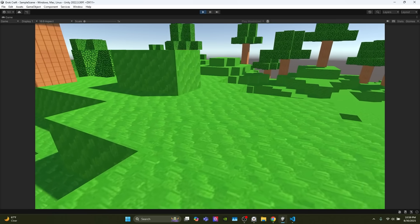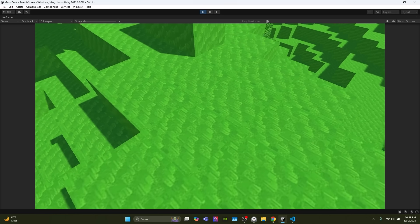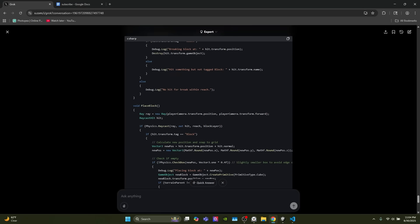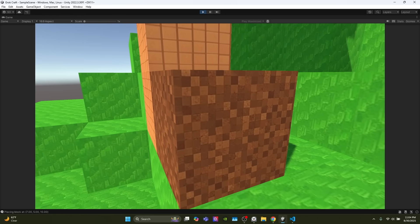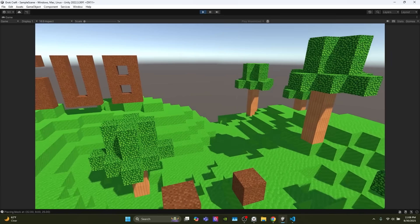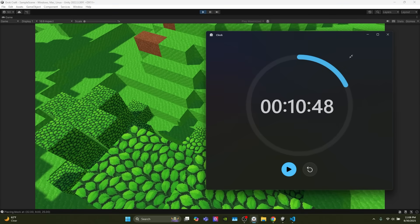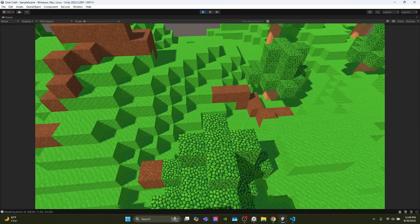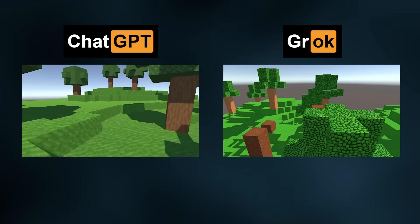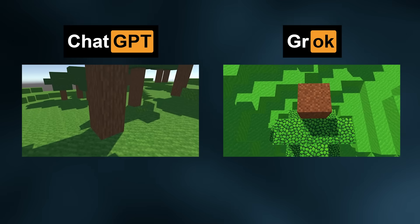22 minutes left. I send the prompt to add block placing. Copy the new script, paste it in. Testing — we can place blocks now! The game is finished with 10 minutes and 48 seconds left, completed in under 50 minutes. It looks just like Minecraft.